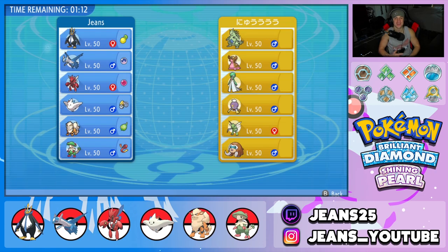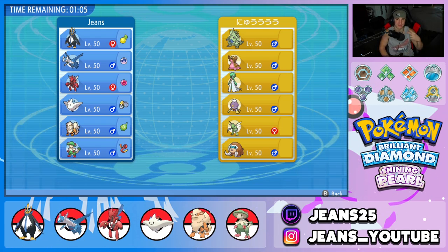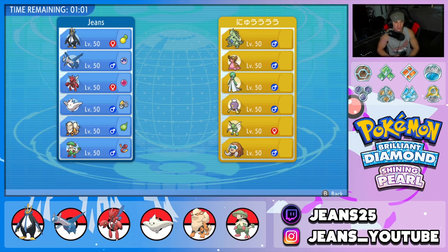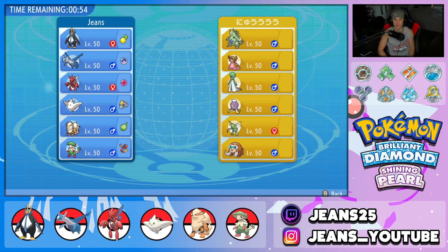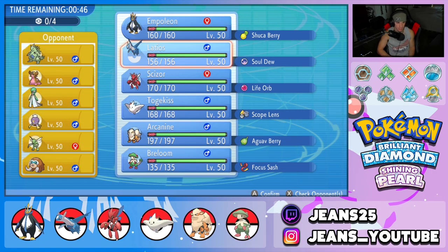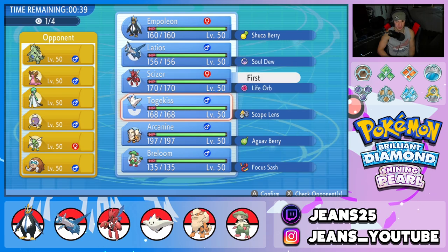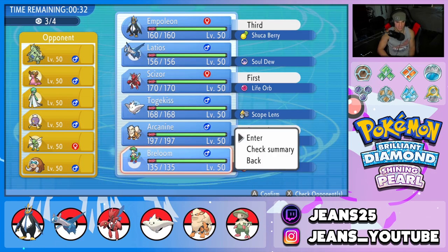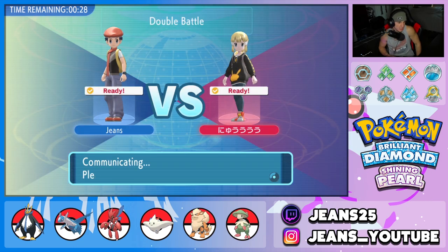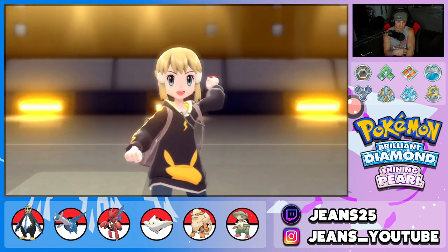Third and final battle — we're looking for a perfect record. We're paired up against the same opponent from battle two but they changed their team to Tyranitar, Gastrodon with Storm Drain, Gardevoir, Scyther, and Mamoswine. I'm going to lead Scizor alongside Arcanine — I really like that combo — and bring Empoleon in the back. I don't think we need Togekiss or much speed control here. Let's lock in and go for that perfect record.